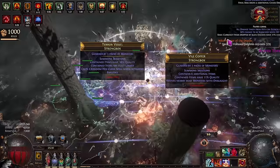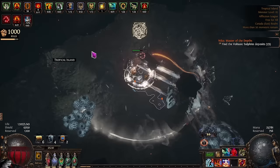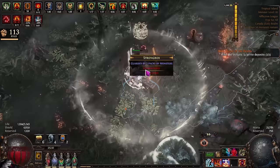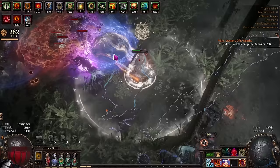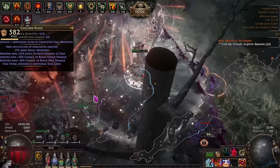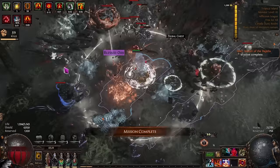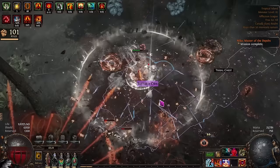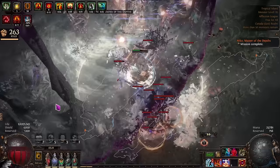Now the first thing I want to talk about is how to level this build. This is not going to be a cheap build to start — it's going to cost somewhere around 20 to 30 div depending on the popularity of some items, and realistically it would be better to put 40 to 50 div into this build. I'm going to assume you'll have 100 chaos to level with twink gear up to level 70. Because of that, I'd recommend you follow Tai Tai's hollow palm guide, which will be linked in the description below — it's the fastest way to level until maps. Then you can start playing this build at around level 70, with a minimum of level 60.